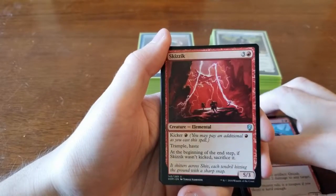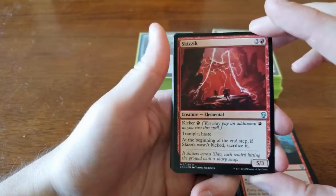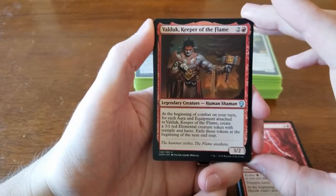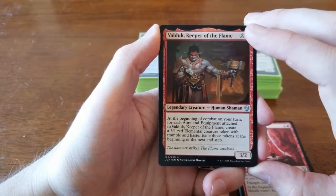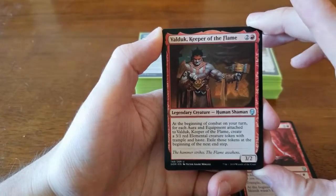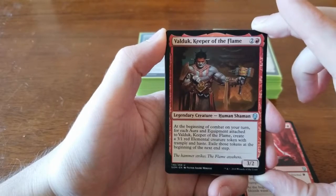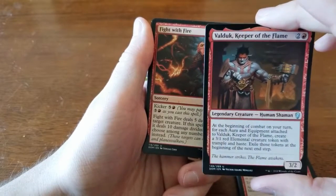Skizzik — three and a red for a 5/3 with a kicker of one red. It has Trample and Haste, but at the beginning of the end step, if it wasn't kicked, you sacrifice it. Also in the red-blue-white deck that we got rid of. We got Valduk, Keeper of the Flame — two and a red for a 3/2. At the beginning of combat on your turn, for each aura and equipment attached to him, you create a 3/1 red elemental token with Trample and Haste, exiled at the next end step. He would've been very strong given the two good equipments we pulled — even just those two would've given us two 3/1s, and combined with Tetsuko they'd be unblockable. We just never drew him across five games.